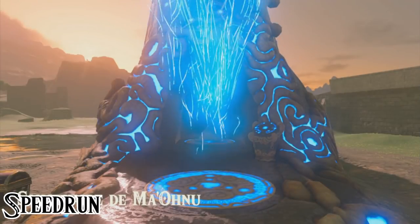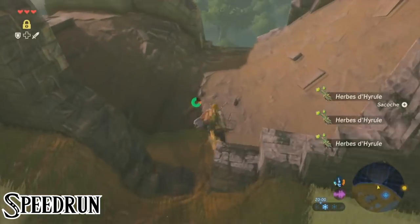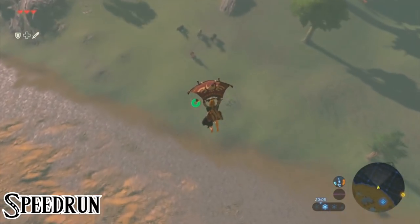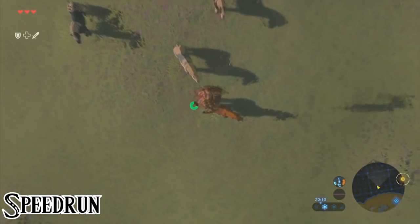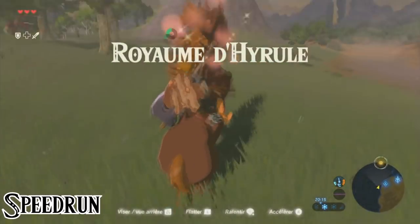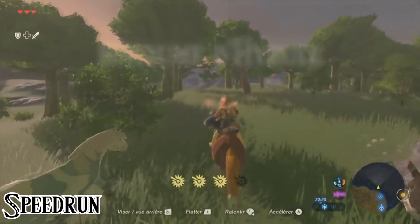We start from the plateau and warp to the Magnesus Shrine. Here we walk towards the wall and collect some Hyrule Herb if necessary. If we jump off the plateau on the side here, there will always be horses waiting to be tamed. We have to slowly glide to them, approaching from behind, and land on top of their backs to not chase them away.